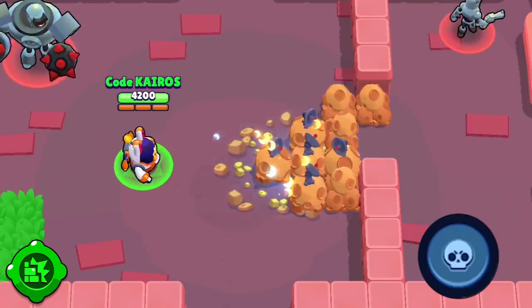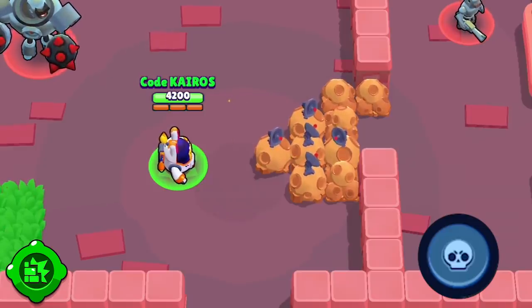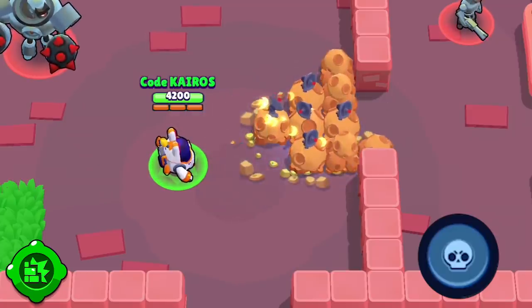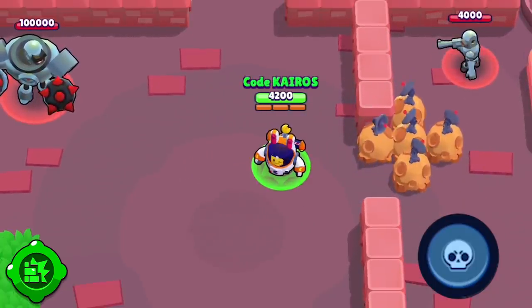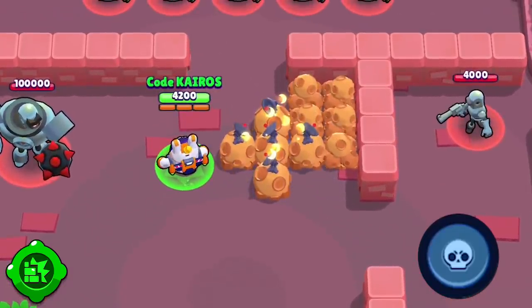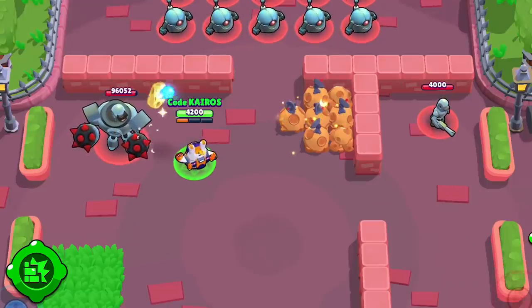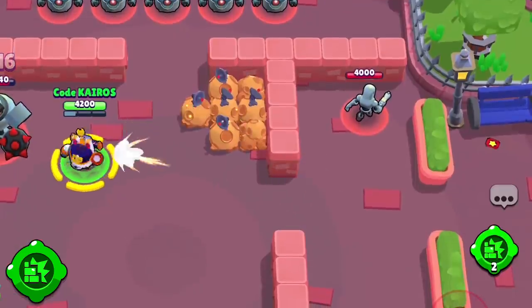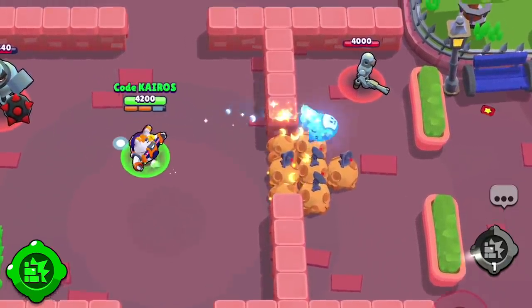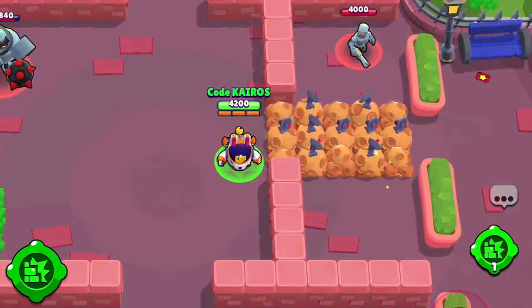Up next is Sprout, and then we'll talk about Nita. Sprout's newest gadget is Transplant. When Sprout has a super wall on the ground, he can activate this gadget to destroy his current wall, but then his super will instantly be fully charged again so that he can throw it out and basically reuse his super. This is really cool because it means Sprout can essentially get four uses out of a single super if you activate the gadget the moment before his wall gets destroyed normally. You can destroy the hedge and activate the gadget well before the cooldown runs out. One thing to note is that if Sprout happens to have two supers on the ground when using this gadget, both supers will be destroyed, not just the first one. A workaround, if you want two walls out, is to activate this gadget after Sprout throws his second super but before it lands. That way, the original super gets destroyed and the second one will land and create the second wall.